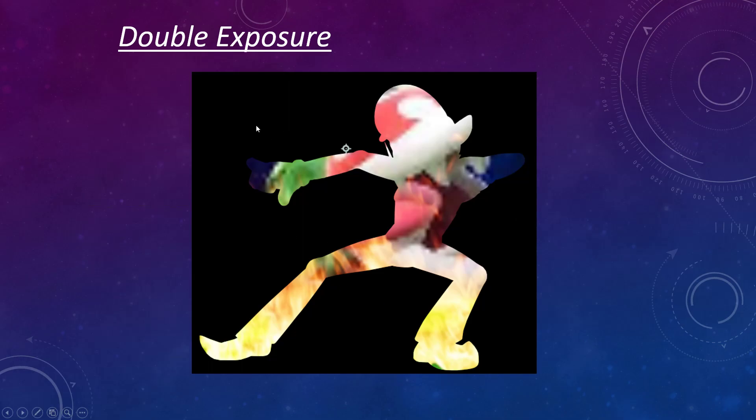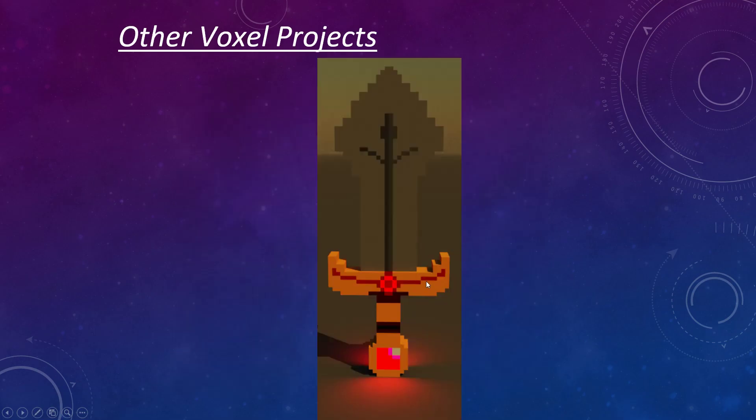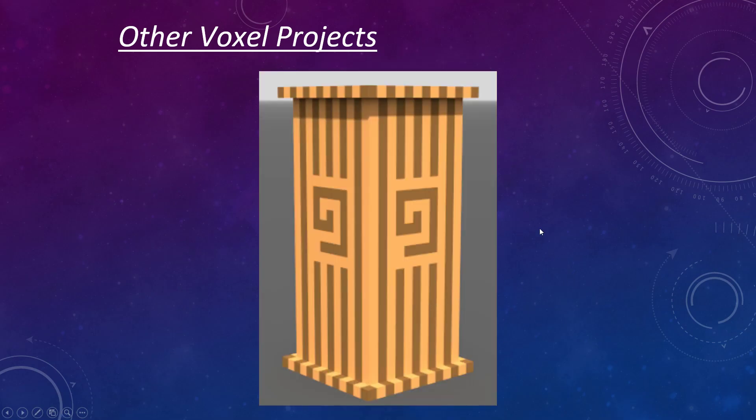Here's my double exposure — yes, it looks brilliant. Moving on, here I have my voxel project. This is the character from my 2D game that I decided to put into voxel, and I think he looks good. Other voxel projects include this dagger I made in my free time, as well as a pillar.